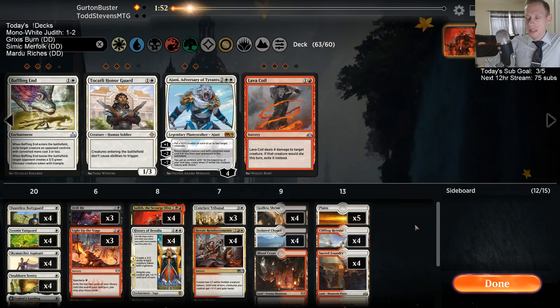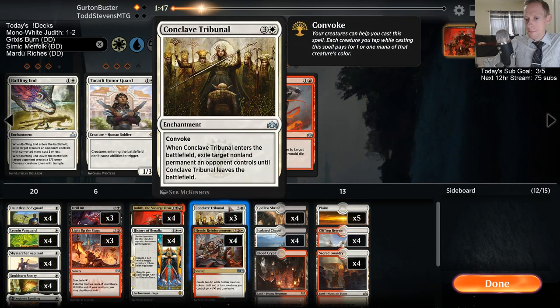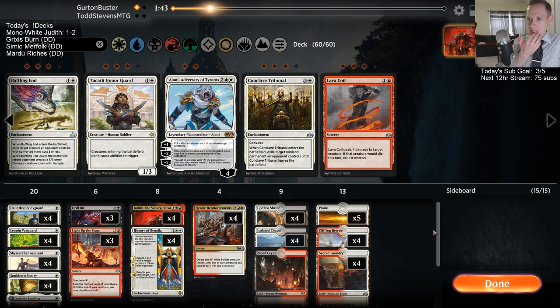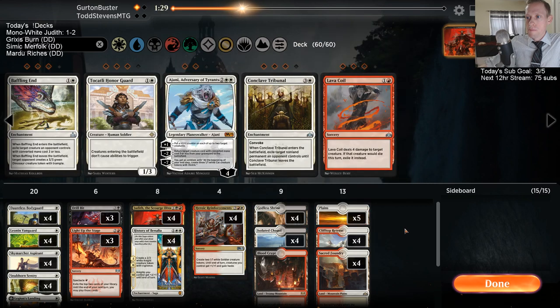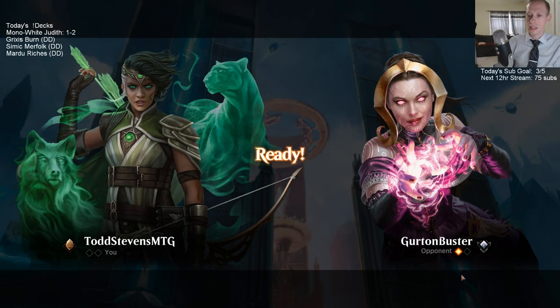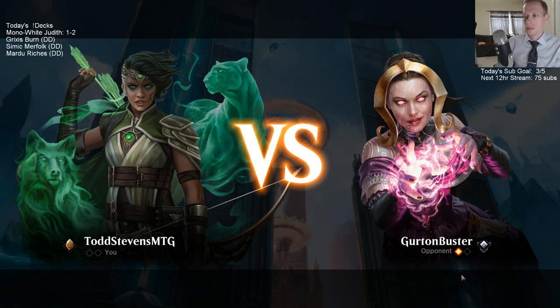Drillbit is in here over Tribunal. The Light Up the Stage kind of cost us that game — if we just didn't have Light Up the Stage we would have drawn Reinforcements and maybe been able to win. I think we would have attacked for lethal on turn four with that Reinforcement. Just having Light Up the Stage cost us that game. That doesn't mean I'm going to take out Light Up the Stage or say it's a bad card — it was just unlucky for that to happen.